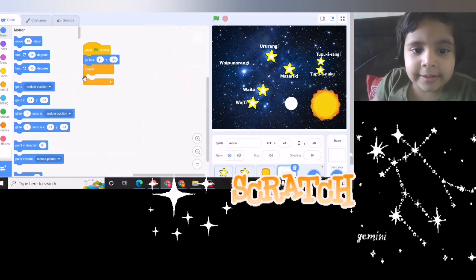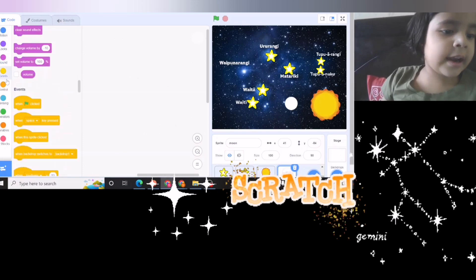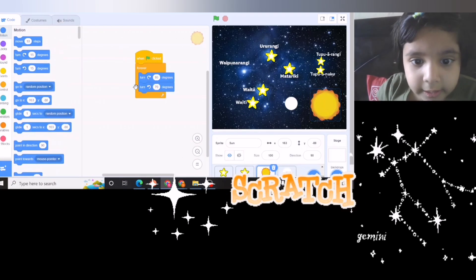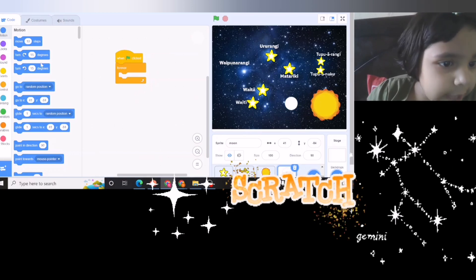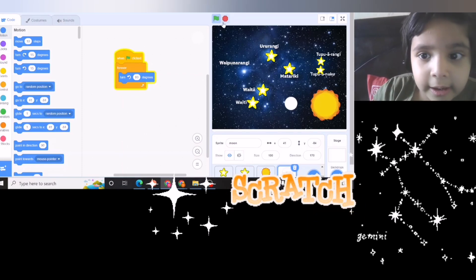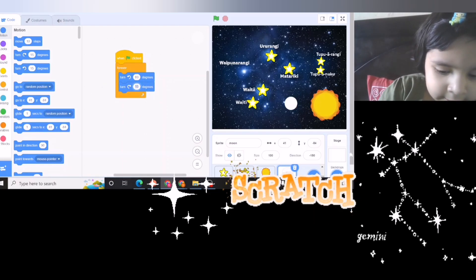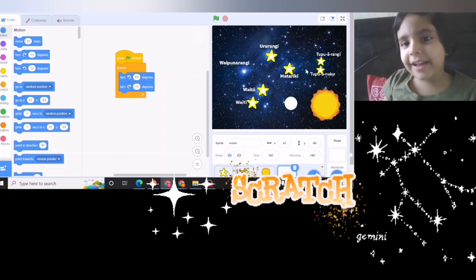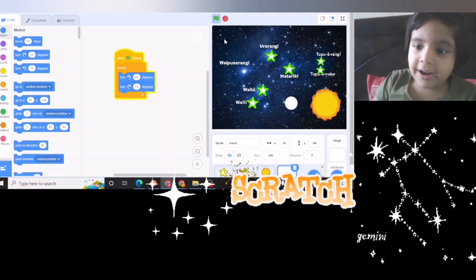Let's just make it set there. Why don't we make the sun turn — let's swap the code the other way round and change the numbers to 80 degrees here and 70 degrees here. And that's how you make blinking stars and a turning moon and sun. Bye bye!